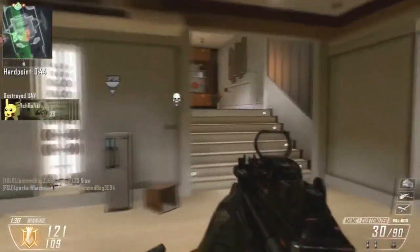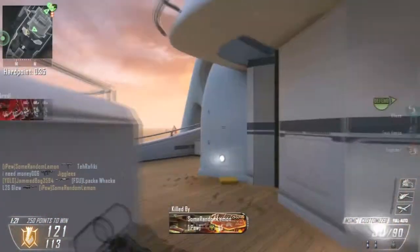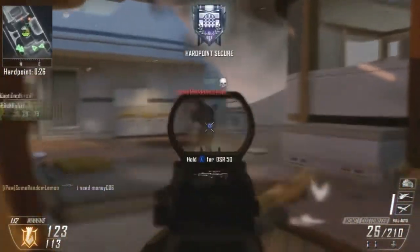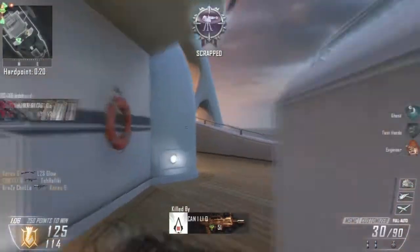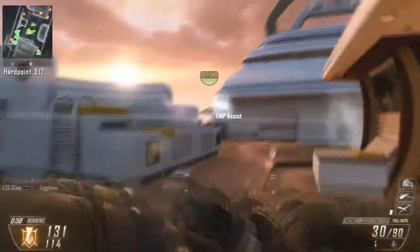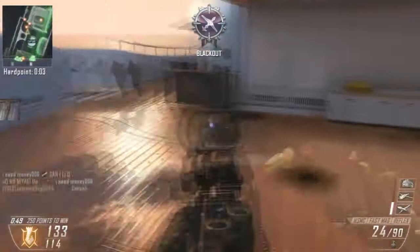Make sure if you're playing hardpoint, you learn what pattern the hardpoint switches to and where it's going to be next. Every map is different - generally they only have four spots but occasionally more. Right here I EMP the sentry turret and destroyed it straight away. Then the second EMP I threw actually destroyed an RC-XD - just as the guy called it in, I EMP'd it straight away and destroyed it.